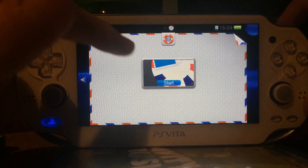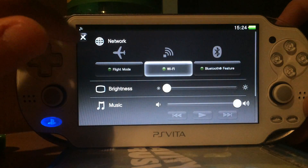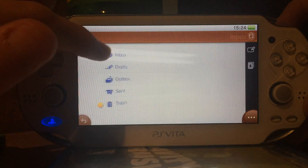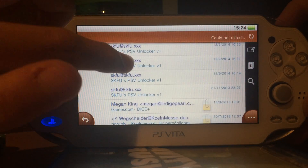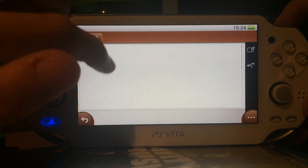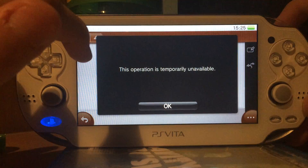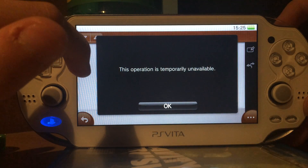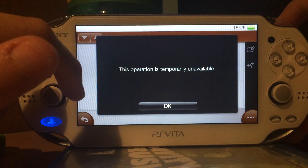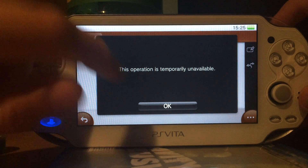Pretty simple solution and reason. If you remember the email trick, you will see that Sony blocked the package installer email. Usually it should load a picture, but with Wi-Fi disabled we get the same error message — temporarily unavailable. So they pretty much blocked the ability to load applications via their internal ID.